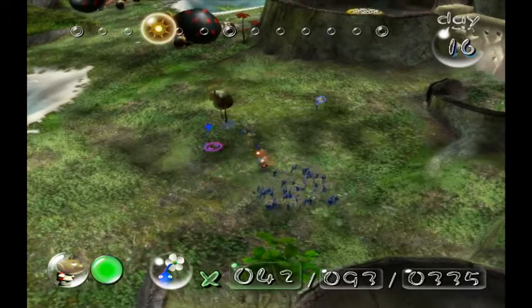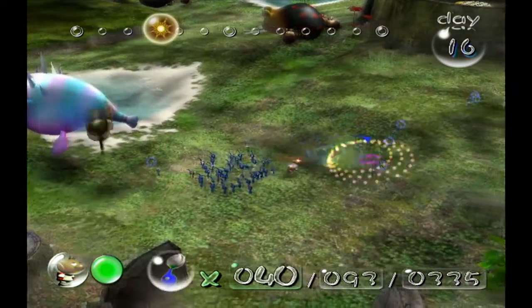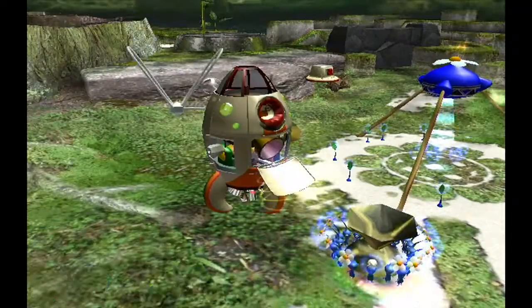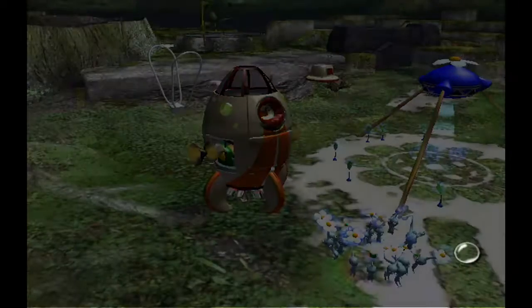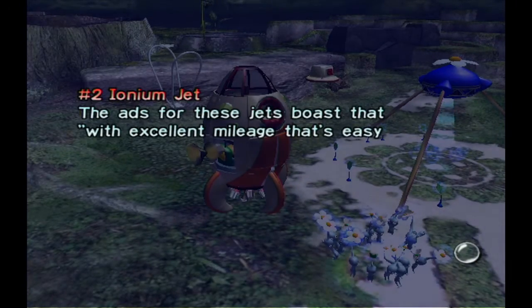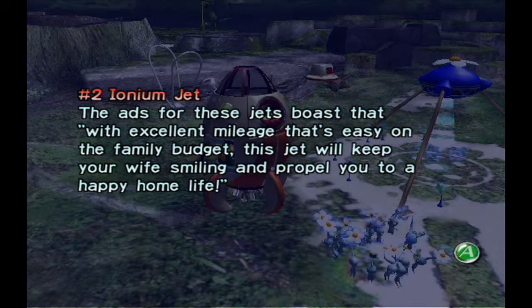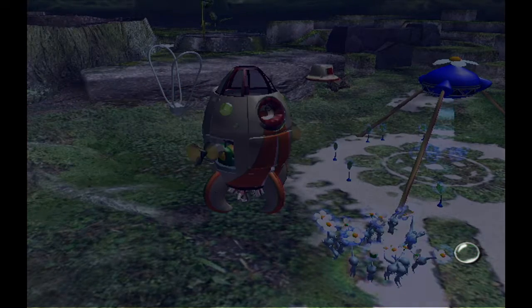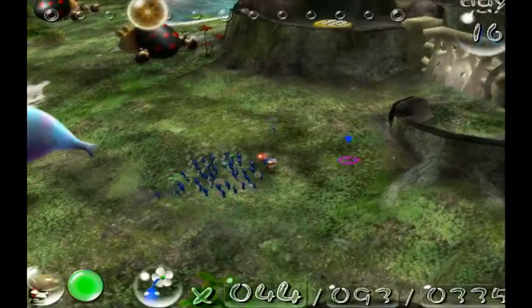I don't want to trigger any other enemies, so I'm just gonna leave the snitch bug alone. And there we go — we got our ship part back that we didn't get in the last episode. We got the Number 2 Iron Jet. The ads for these jets boast excellent mileage that's easy on the family budget — this jet will keep your wife smiling and propel you to a happy home life. We now have 23 out of 30 parts, 6 more to the final boss.